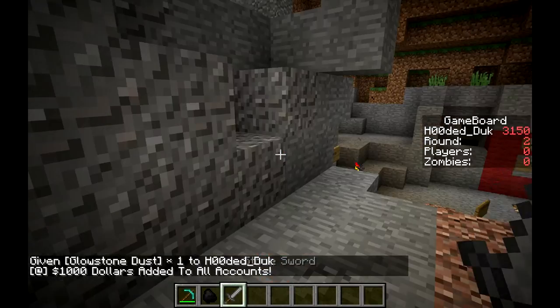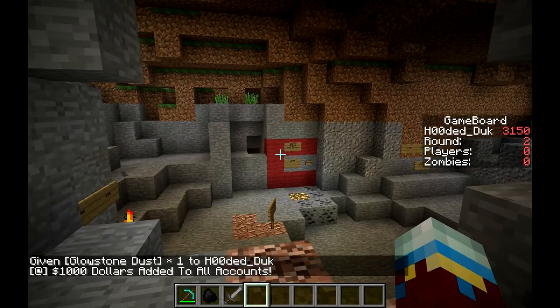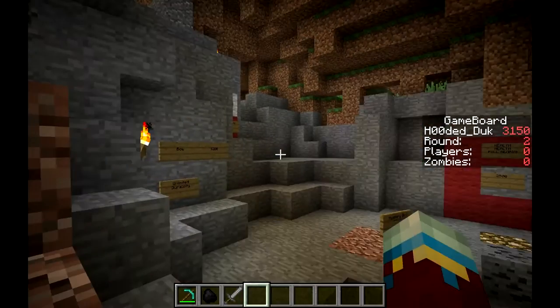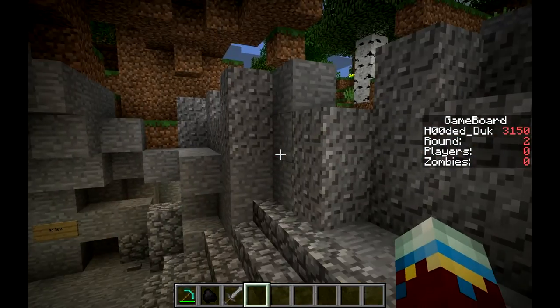Glowstone still gives me a thousand dollars every time I kill a zombie. I can use this to buy weapons on the wall, like over there. I can get help, everything. It's really cool, it's really fun. You can do multiplayer as well - it's multiplayer.